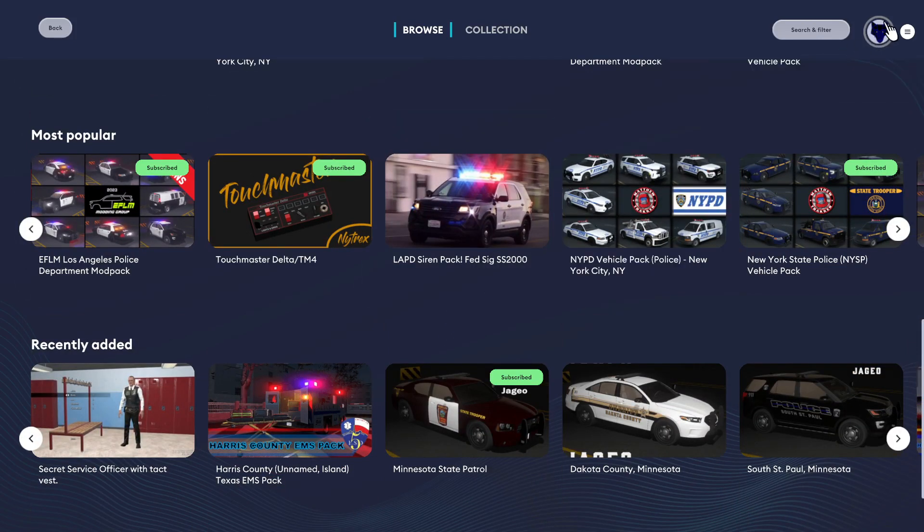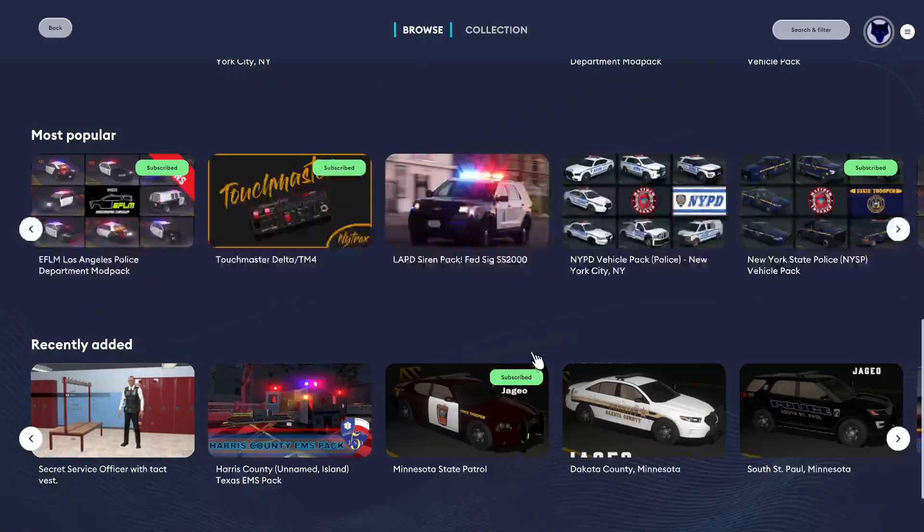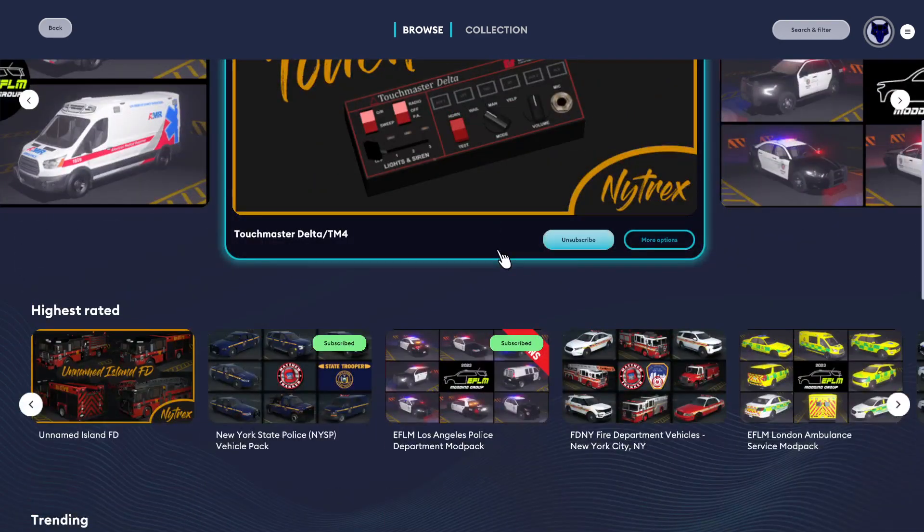So along with that, all your account information is up here. You have filters, so if I want to search for characters, vehicles, anything I want, I can just search it right there and I can put tags, which is very very cool. So along with that, I already have a ton of mods downloaded.